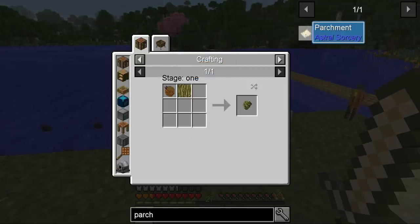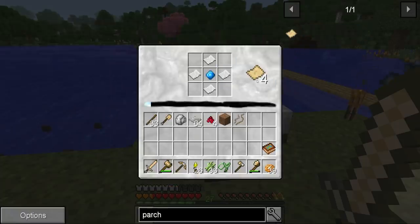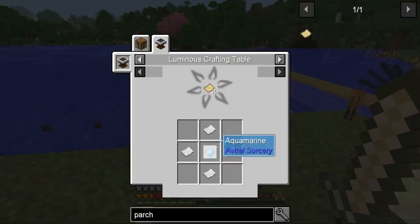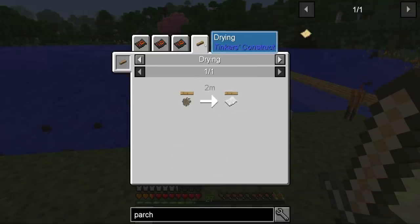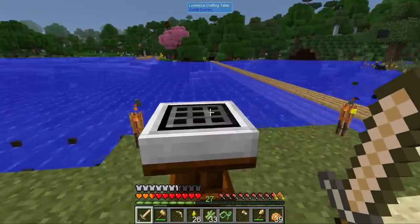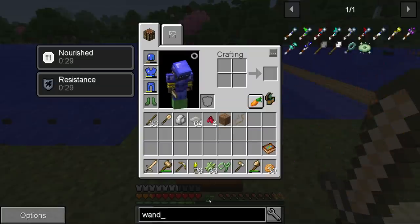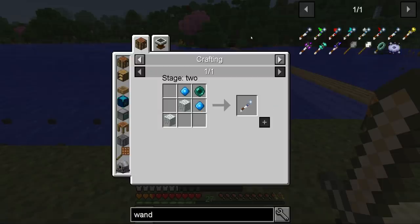We can also make the constellation paper in the luminous crafting table using this recipe — using normal Minecraft paper, which actually isn't that hard to get since it's just glue and sawdust. But to use this thing we need a wand, the resonating wand, which requires an ender pearl.